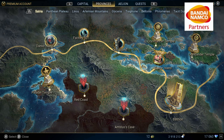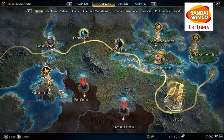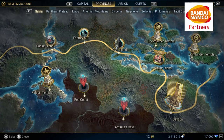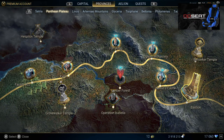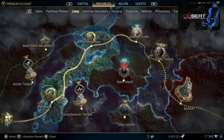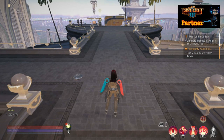We're going to start here in the province of Satria so I can show you an example. You'll notice when you get to the end of it, after you beat Alakura Island — which is the last area — there's a bastion there. When you go to the Pantheon Plateau, at the end of it there's a bastion. Go to the end of Linos, there's a bastion there, and so on.